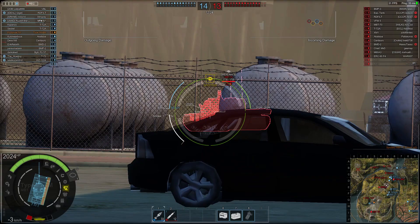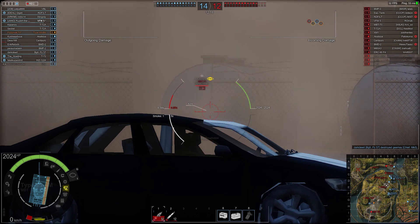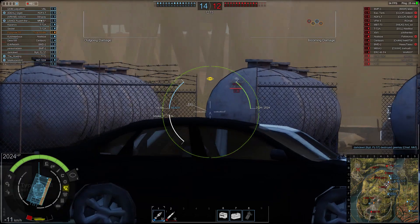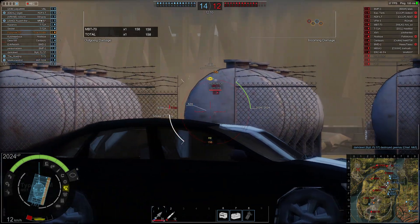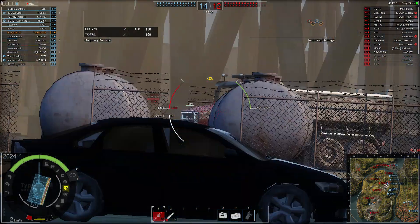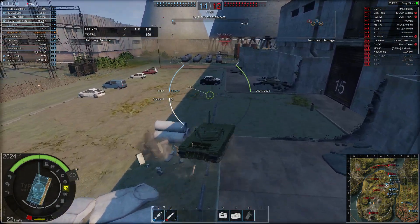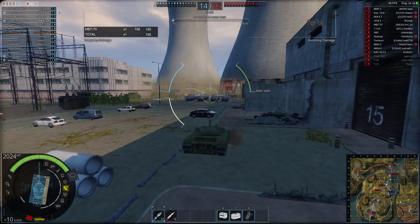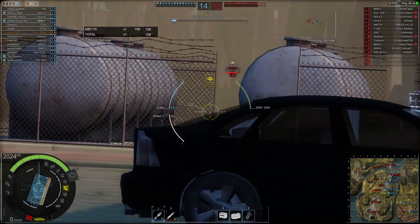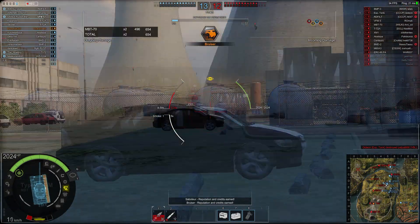The MBT70 bounces off my track and I realize the walls can be broken, so I've lost my cover. MBT70 weak spot: if you're facing the front, the lower plate is strong, but if he's only showing the turret, on the top left-hand side there's a tiny little gunner sight that can be penetrated. I'm using these cars and oil tankers as cover and fire through his upper telescopic sight for nearly 500 damage.